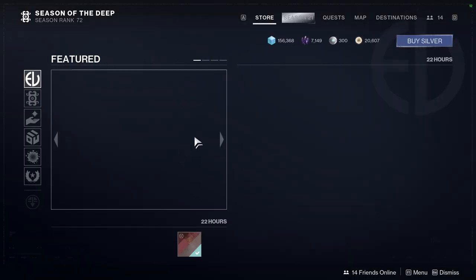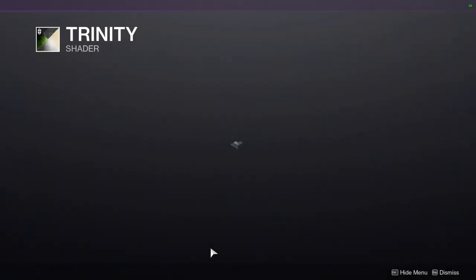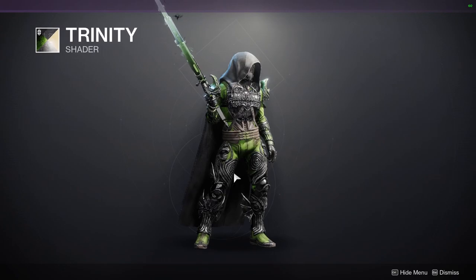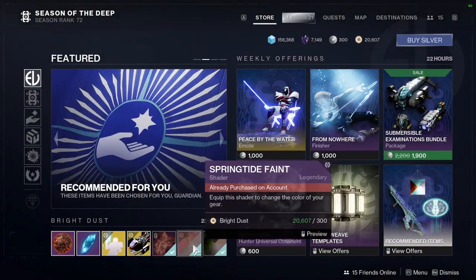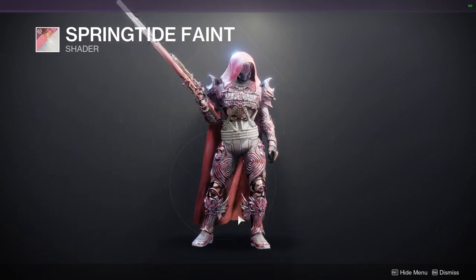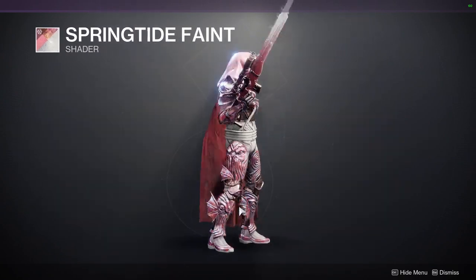As for Eververse, let's see what she's selling. Trendy — that's a pretty cool shader, I actually like this one, the green is growing on me more and more. Springtide Faint — yeah, this is the pink/purple one, definitely pick this one up if you want a really flashy pink shader.